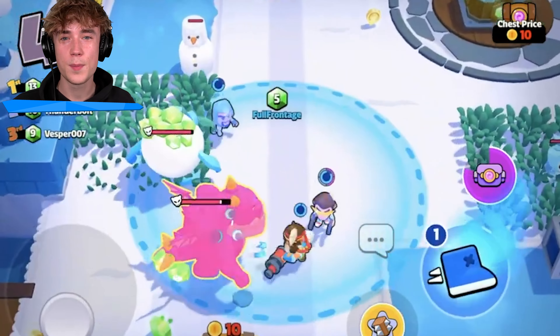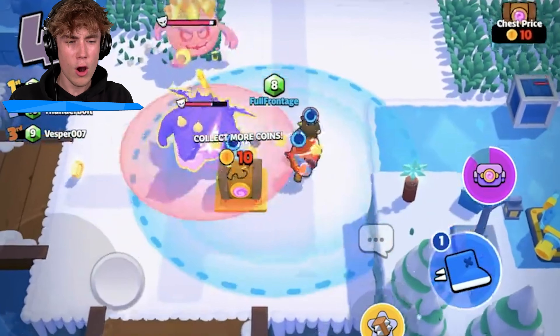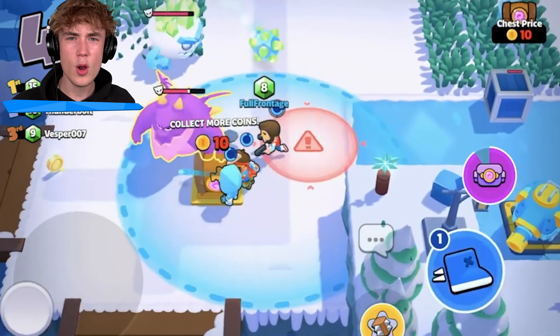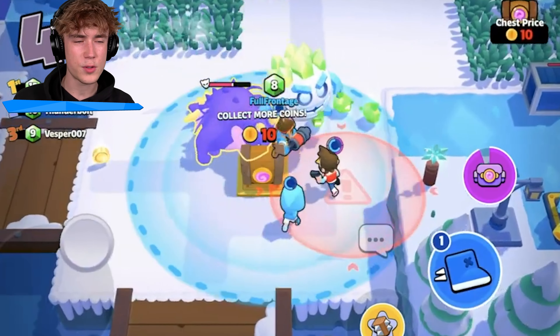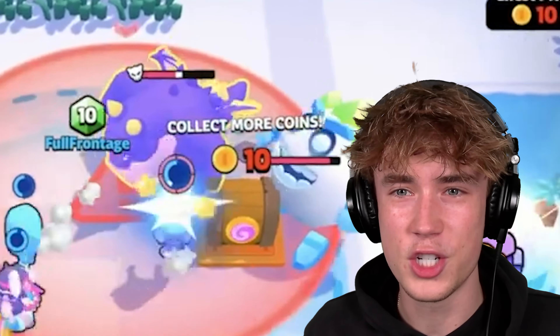There aren't just normal ice spirits — there are also gem ice spirits: ice spirits with gems on their back that throw gem piles at you. If there's an ice spirit throwing piles of gems at you, do you even want to kill it? Can't you just farm it and then get a bunch of gems?